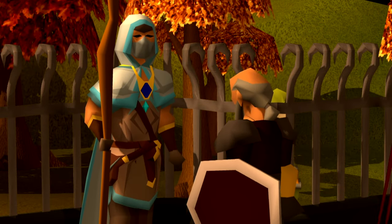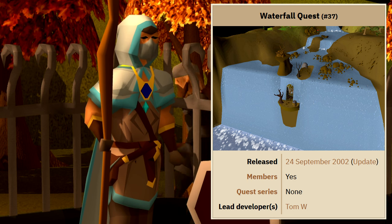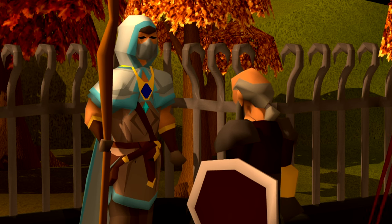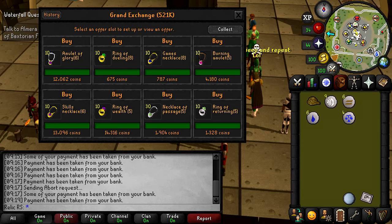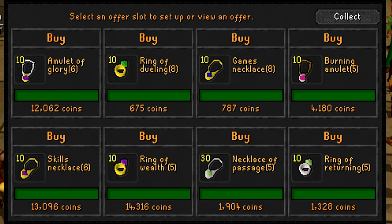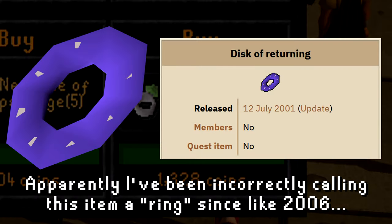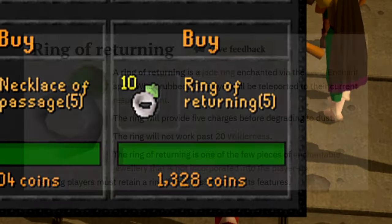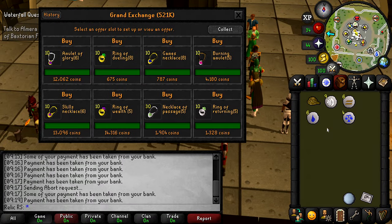The next quest we have to do is Waterfall Quest. I know you usually do this on accounts right when you start them, but because I did free-to-play quests and Dragon Slayer first, we're not going to get as many levels as normal from doing it at a low level. We stopped at the Grand Exchange to buy a rope for the quest, and while there I bought a bunch of teleporting jewelry to have in the bank. I also picked up some Rings of Returning — these teleport you to your spawn point, so instead of wasting a necklace slot, I can use a ring to teleport right to Lumbridge, and to future spawn points as I unlock them.